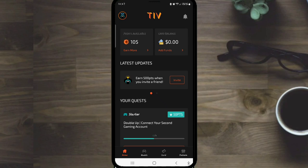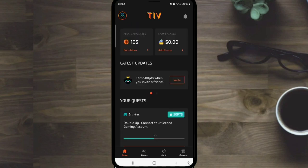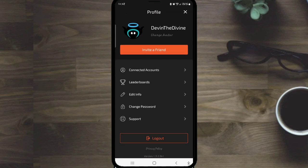Looking at the invite friends section: like I said earlier, you do have to earn your invite codes by being actively on the app completing quests and playing games through PlayStation, Xbox, or your Steam account that you connected in the very beginning. So make sure you connect your accounts to start earning. The next thing is the profile tab — you can change your avatar, see your connected accounts, leaderboards, edit info, change password, contact support, and log out.